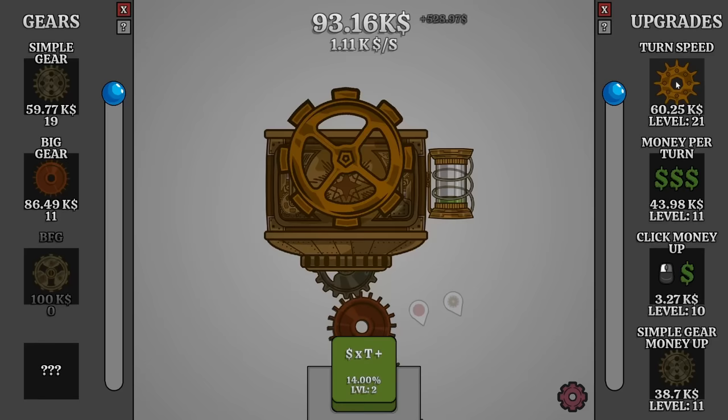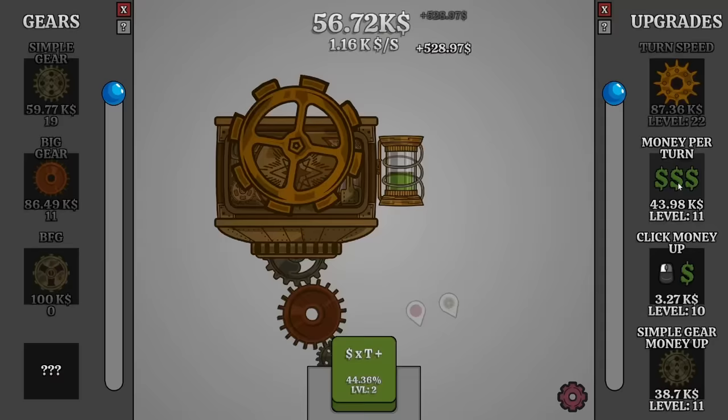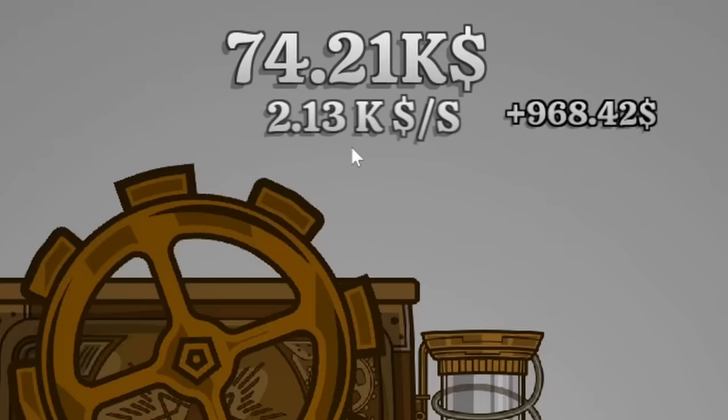Every time it levels up, it seems the cooldown increases as well. Let's also increase the money per turn so we can get the most out of this bonus. So now the bonus is level three — that's an extra pretty much 400 per gear turn. Let's go ahead and activate it. Kicked into overdrive — I have 2,000 monies every second! I like it.